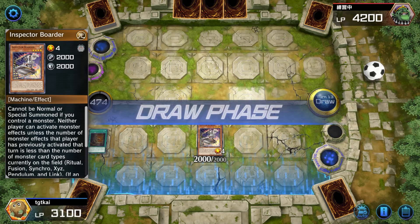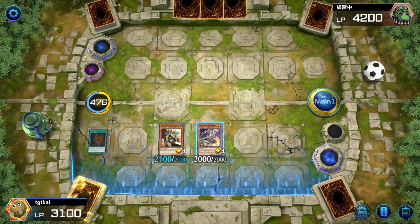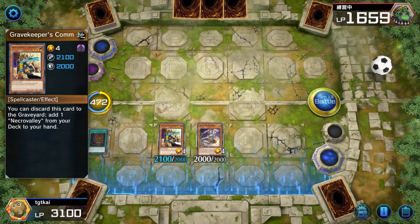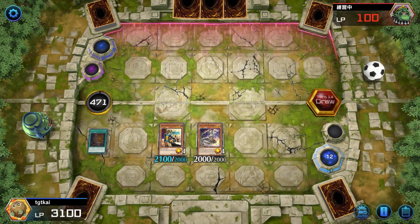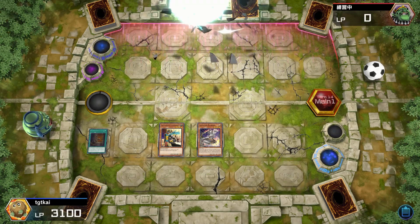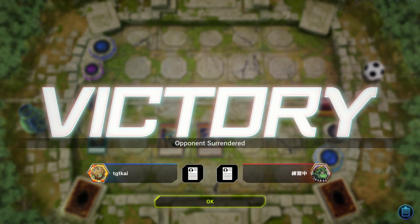He needs to kill Inspector Boarder somehow - this locks him out of a lot of his deck. I know Dinos pretty well, and he could probably get a monster with 2000 attack out, but not on this turn. He's completely locked out. We come just shy of killing him right now - that is depressing, but it's all good. He's going to have 100 life points left. Inspector Boarder means he can't use any monster effects, no graveyard effects - what's he gonna do? Dinos rely entirely on the graveyard, being fossilized and re-fossilized. And he scooped. That's 2-0 with Gravekeepers right now.